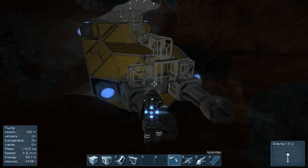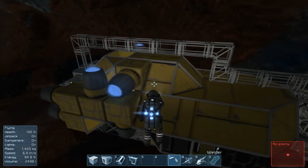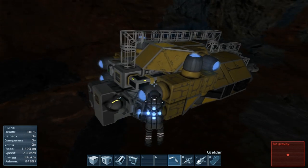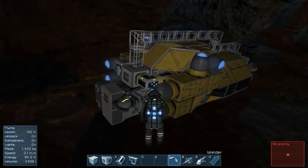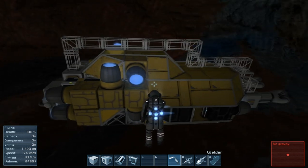I'm going to be talking about the conveyor belt system in the game Space Engineers — probably the most intricate as well as useful system in the game right now. It basically allows transporting materials from point A to point B. In this example, I'll be showing how to get materials from the drills of a mining ship into the cargo and refinery system located inside the ship.